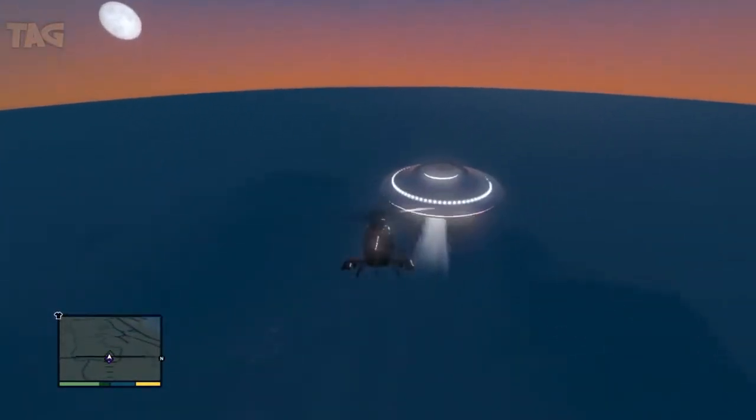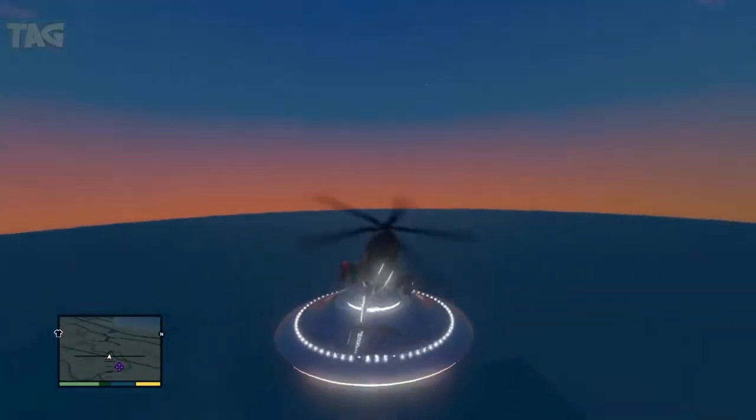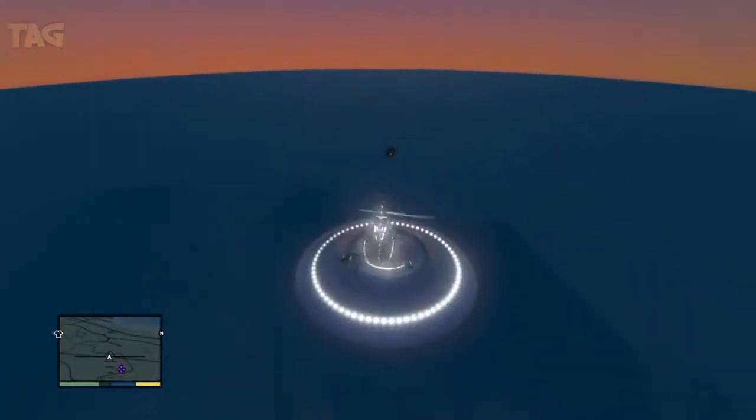This is the UFO with the FIB letters on the top of it. I don't know what it means — FIB — maybe Rockstar will explain it later, maybe in some DLC or whatever.